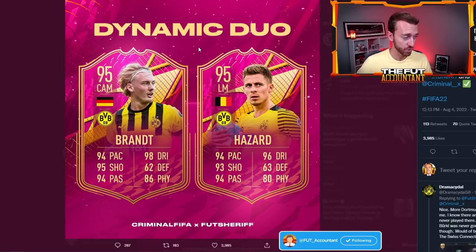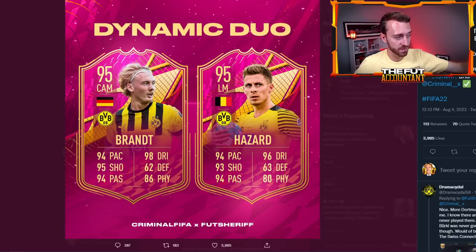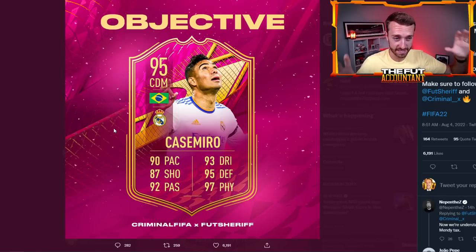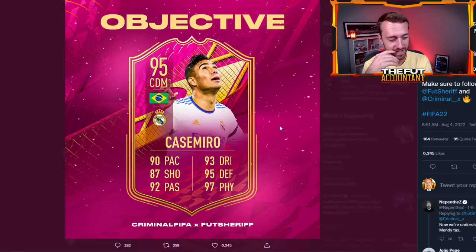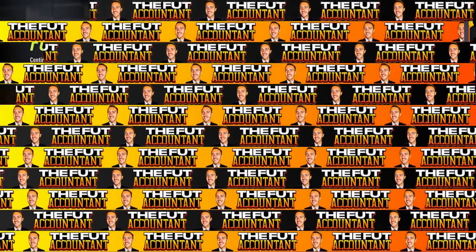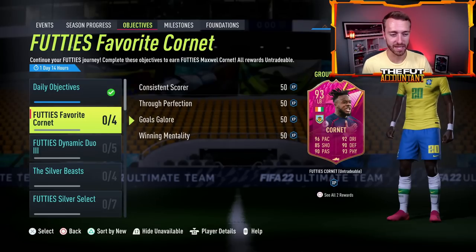We also have another objective player — Casemiro as a premium card, which has been leaked. Think of it like Cornet last week. This is kind of the new secondary objective card dropping today — a Footies premium Casemiro. I don't know if this is EA saying here's a free version instead of Mendy, instead of doing 2.5 million coins for Mendy. I doubt he'll be five-star five-star, but that Casemiro should be dropping into the game today via objectives.